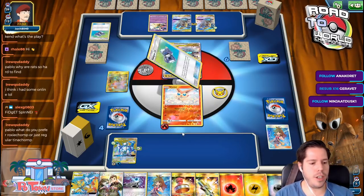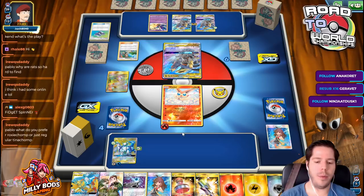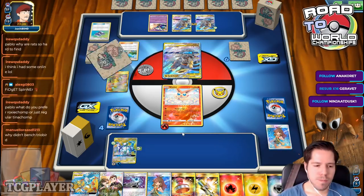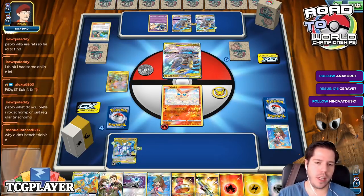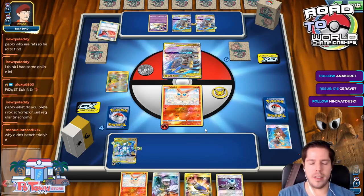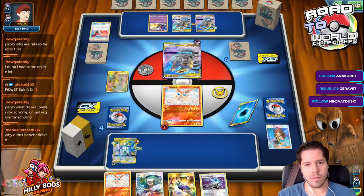This is the first time I'm going up against Garchomp Giratina. I think regular Tina Chump is more reliable overall. Why didn't I bench the Bird Trio? Because it can just start getting sniped. I can bench it, but I'm not going to use it or power it up. I'm sure I'll lose it, but it's not the biggest of deals. The biggest thing is it can start getting sniped.